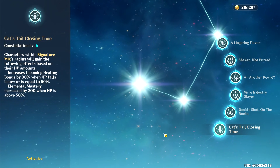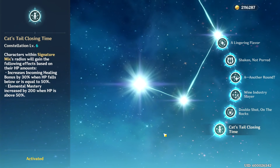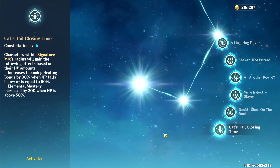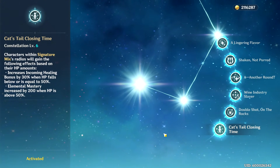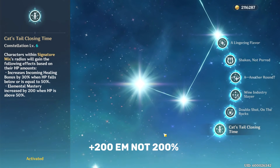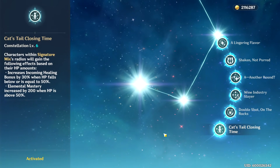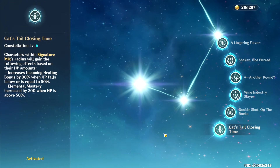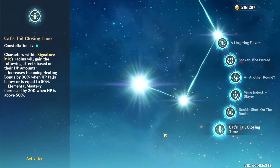Lastly we have C6, which most people consider to be Diona's best constellation. When a character falls below 50% HP and stands in Diona's elemental burst, their healing bonus is increased by 30%. If their HP is above 50%, their elemental mastery is increased by 200 instead. The main grabbing point here is the 200 EM, and 200 EM is nothing to scoff at. This is really Diona's only offensive team buff in her kit, so I understand why many players value this constellation a ton.